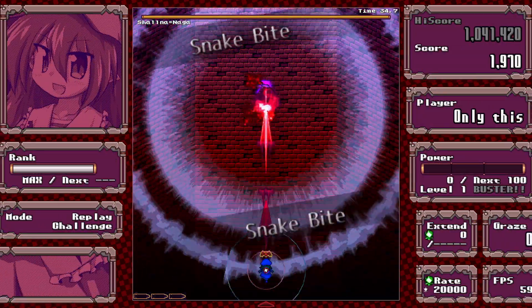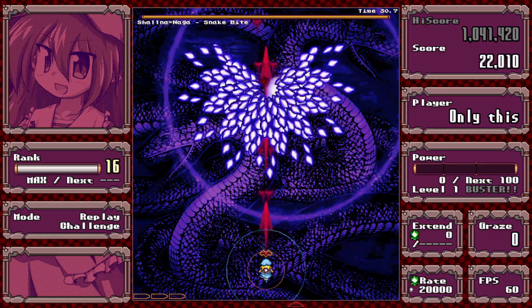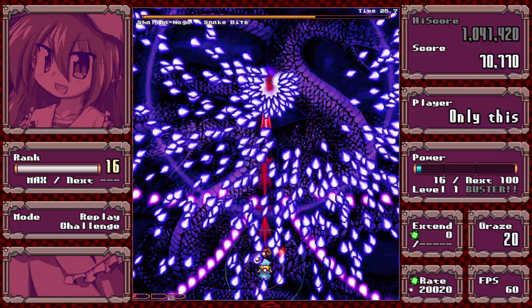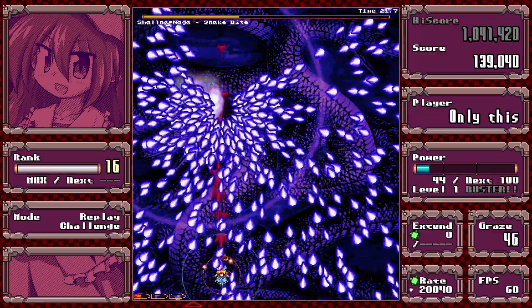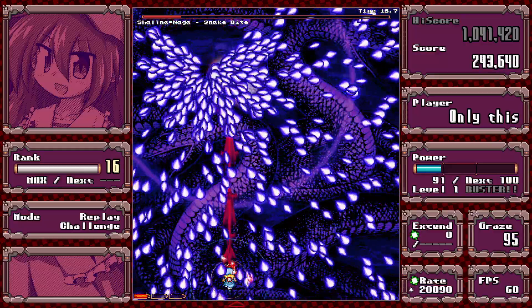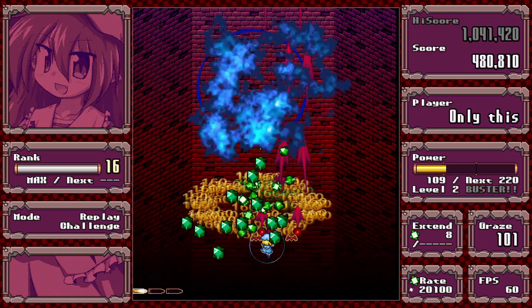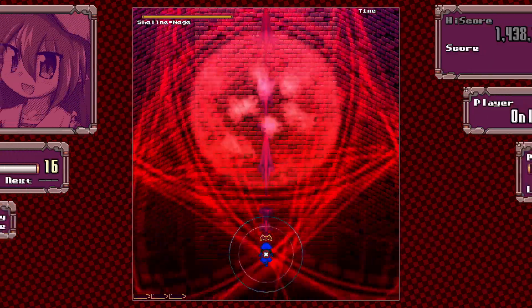Okay, first spell. It's pretty straightforward — just stay under the boss and you'll be fine. The boss's inner hitbox is at the bottom, so you can see where she is. Just stay somewhere in that vicinity and you should be fine.